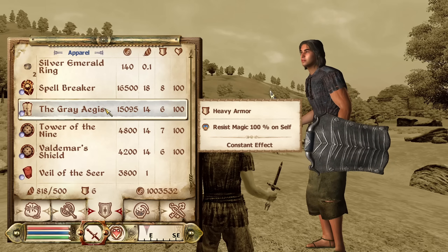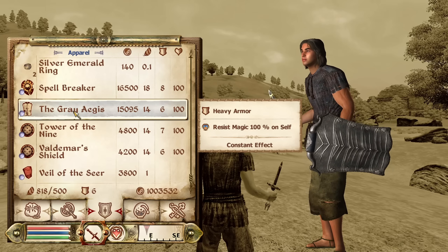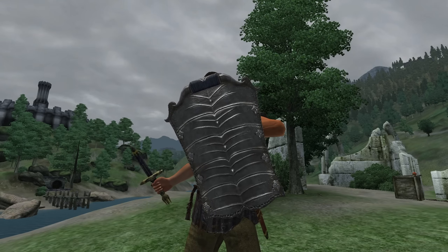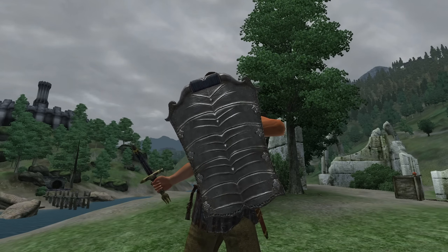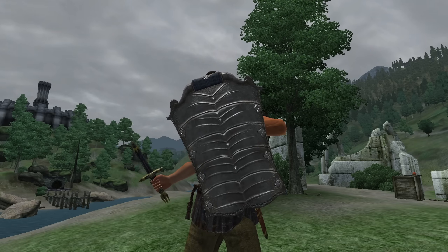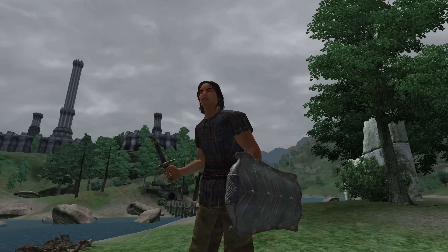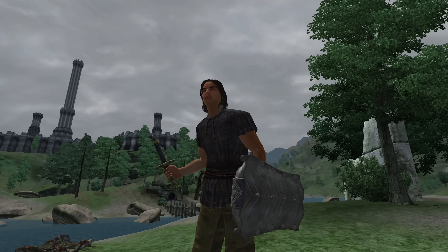Next, we have the Grey Aegis. The Grey Aegis cannot be acquired in the base game, but instead is wielded against us in the arena by an Altmer combatant. It is heavy armor and has the enchantment of Resist Magic for 100%. It has an armor rating of 13.5 and a value of 15,095 gold.